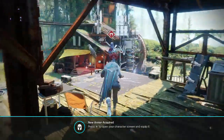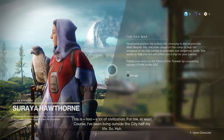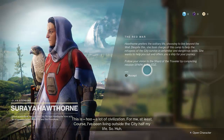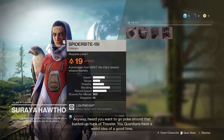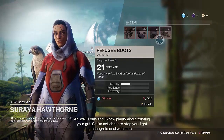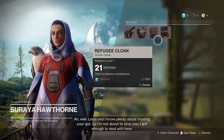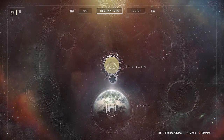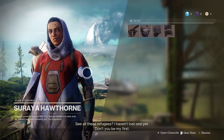We can't jump that high yet, so we'd better find a staircase. This one will do. Hey there, Guardian. This is a lot of civilization — for me at least. I've been living outside the city half my life. Heard you want to go poke around that busted-up hunk of traveling. You Guardians have a weird idea of a good time. Lewis and I know plenty about trusting your gut, so I'm not about to stop you. I got enough to deal with here. Take that ship you flew here — it'll get you back faster. See all these refugees? I haven't lost one yet. Don't you be my first.